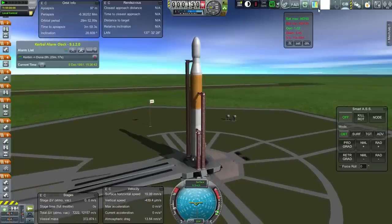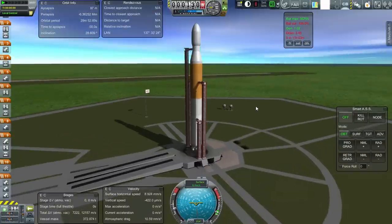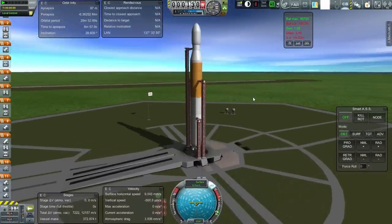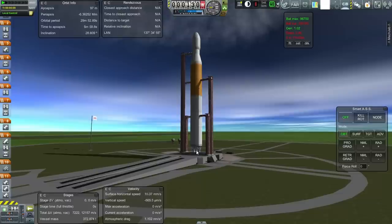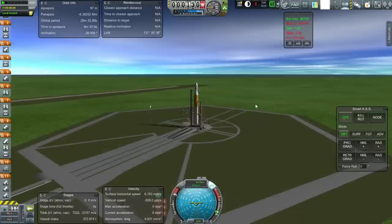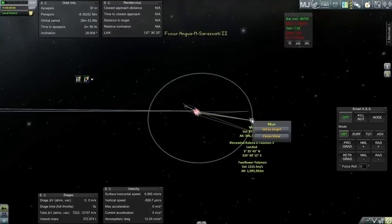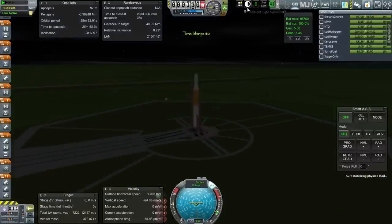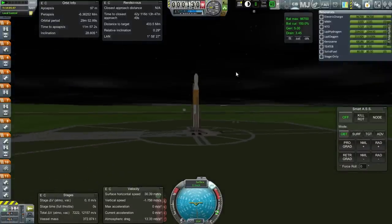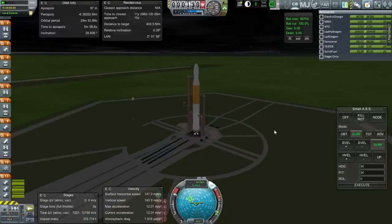Okay, here we go. SAS is on, throttle is up, and all engines should have gimbaling. Let's get some decent distance here. We should match inclinations with the Moon to minimize our inclination with respect to the rest of the solar system. Ambient light adjustment to get some light on this situation. All systems look good. Throttle is up, SAS is on. Ignition and launch.